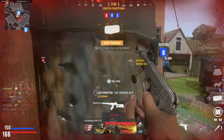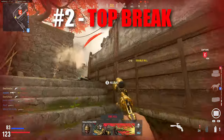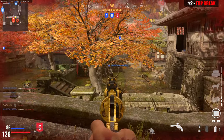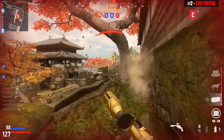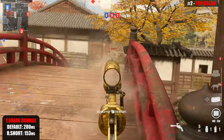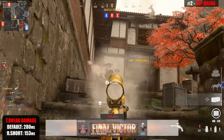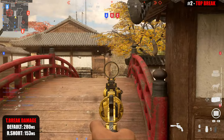These top two weapons could go either way, but I'm putting the Top Break in the runner-up second best handgun slot. The Top Break is a slower firing, high damage handgun, which may leave you unimpressed when you first use it. It's a three-shot kill — two if you land a headshot — but its time to kill is a respectable 280 milliseconds for a pistol, which is actually faster than the Rat. The Russian Short Magazine gives the Top Break a two-shot kill with the fastest semi-auto time to kill between the handguns at 153 milliseconds.